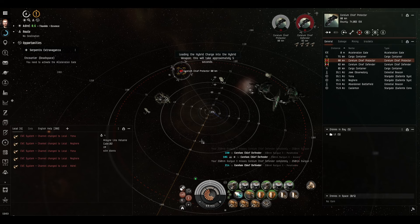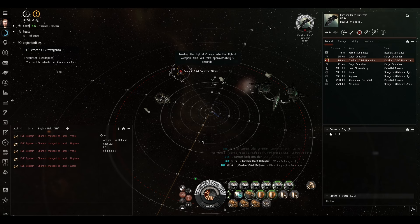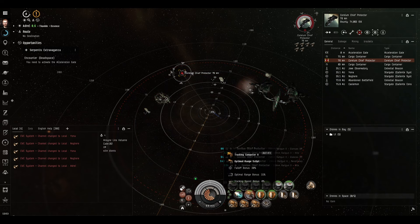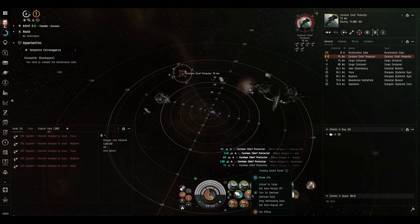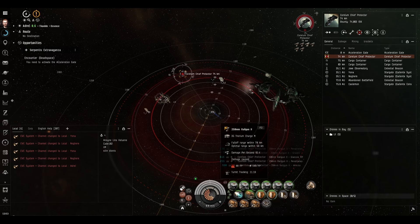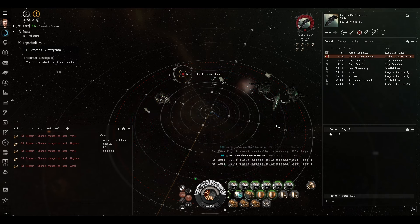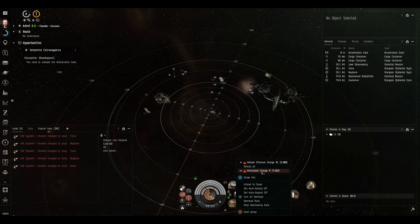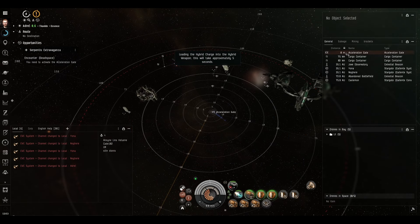A module has run out of charges - we'll reload the other two. It only takes five seconds to reload of course - hybrid weapons are nice. I'm going to turn the tracking computer off and reload it with the tracking speed script, just in preparation for the next room. The default falloff range is still 78 even with the tracking speed script loaded, so thorium is nice. But I'm going to reload to antimatter for maximum damage as soon as we get into the second room, which we're going into right now.